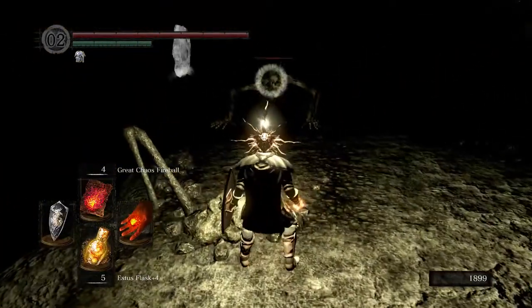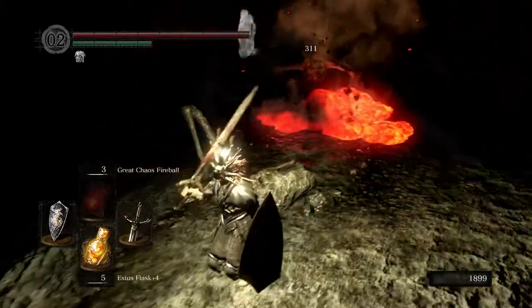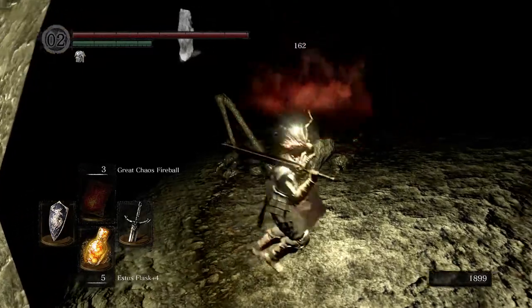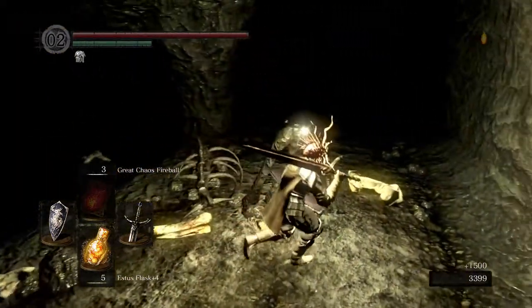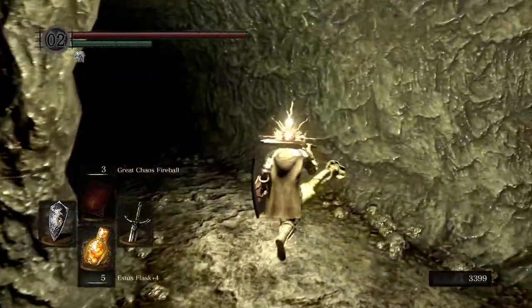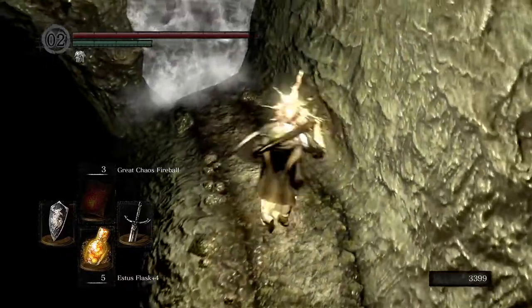Here's the new enemy type. I'd like to take these guys out with a great chaos fireball, so if we're lucky it'll do enough damage. Yeah! Perfect. I was worried our flame wasn't upgraded enough, but that's the easiest way to take care of them. We can only take three more out, so just keep that in mind.